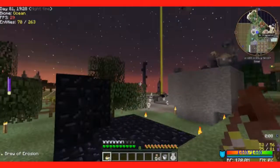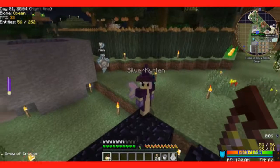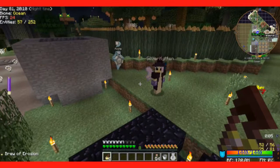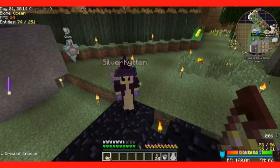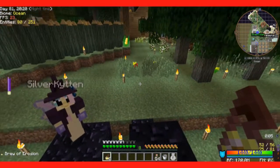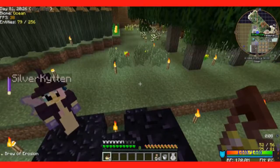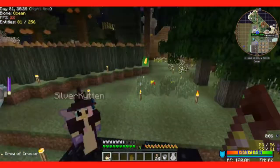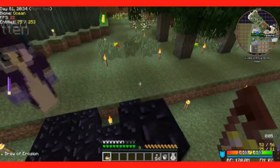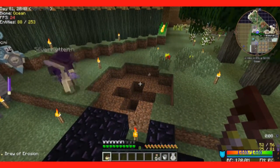The brew of erosion is a fun one. Hey Kitten, where are you? Okay, with Kitten here — it damages the target. It's probably because of your armor or something, but something to note: it also destroys metal armor and weapons, it just hurts the durability like crazy.